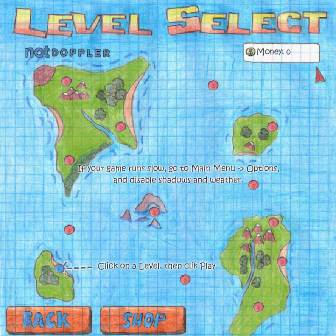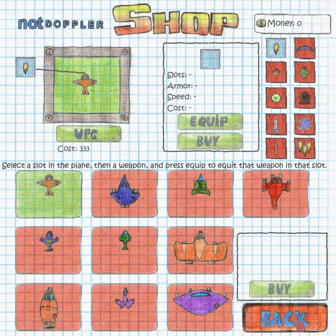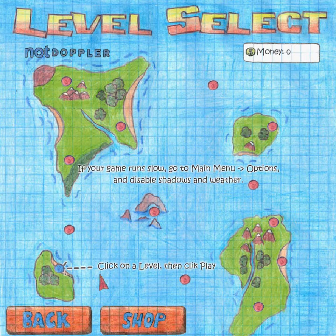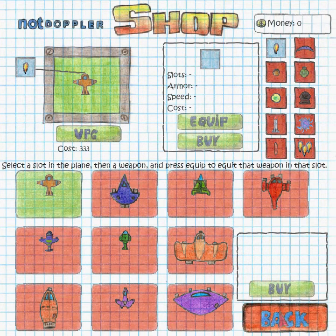As you can see, you have money for the upgrade system. This is what the shop looks like. You start off with this dinky little plane right there and it has a horribly done hitbox — it is very screwed up. But later on we will be getting to better planes.